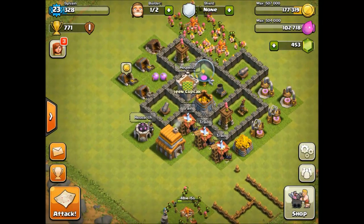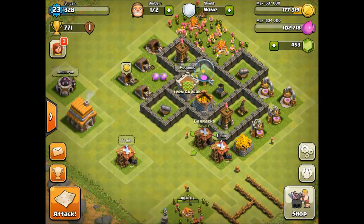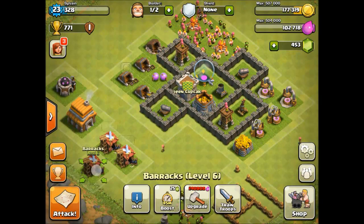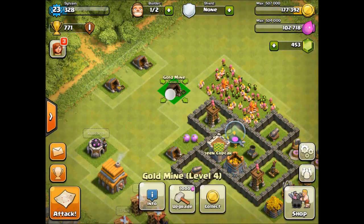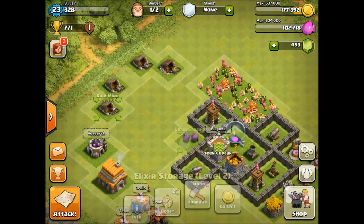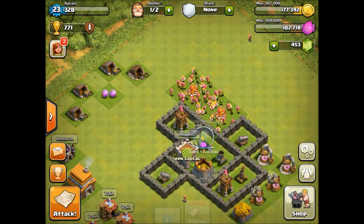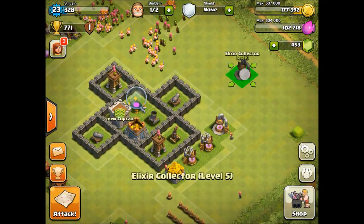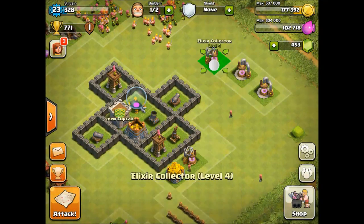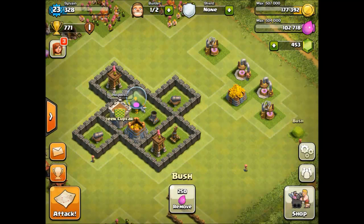So this is actually going to be a base build — let's see how far we can go. We're going to move everything to the outside. I think I'm going to keep the same principle of defenses centralized around the clan castle, the mortar, and the two storages, but I also want to fit my wizard tower in there because it's very important and very good.